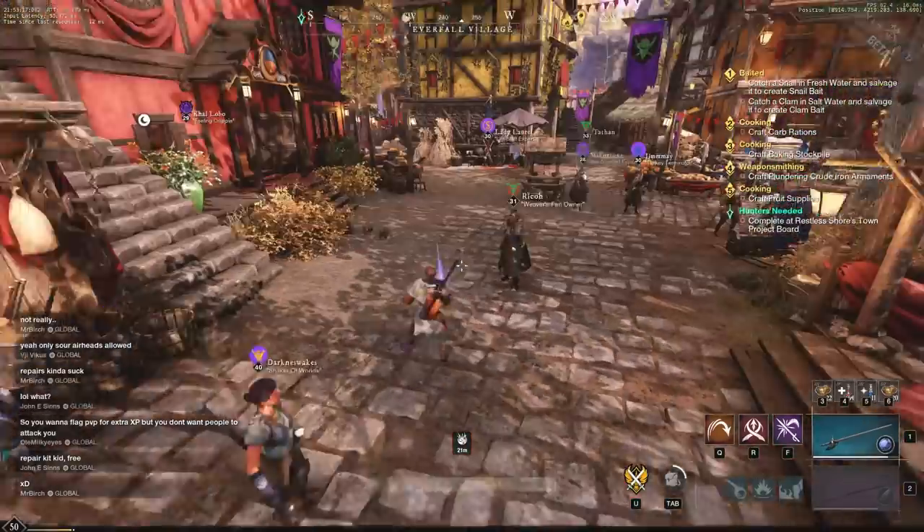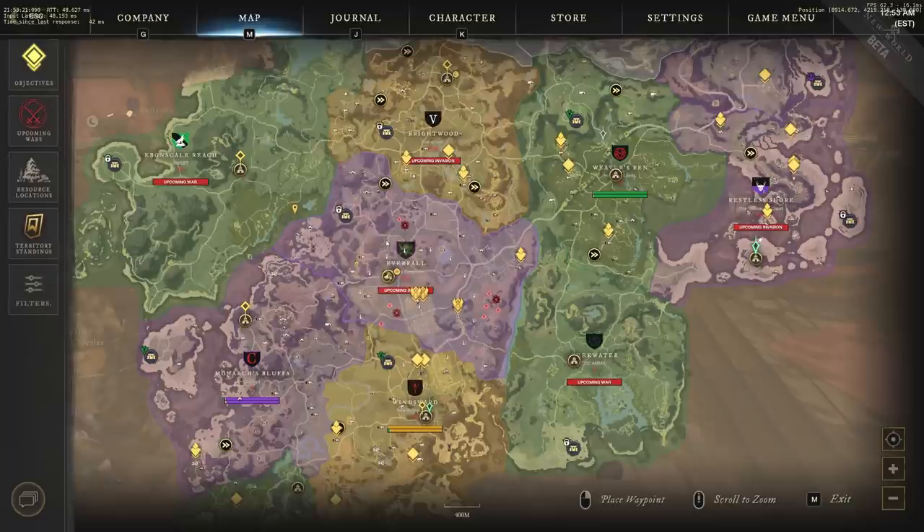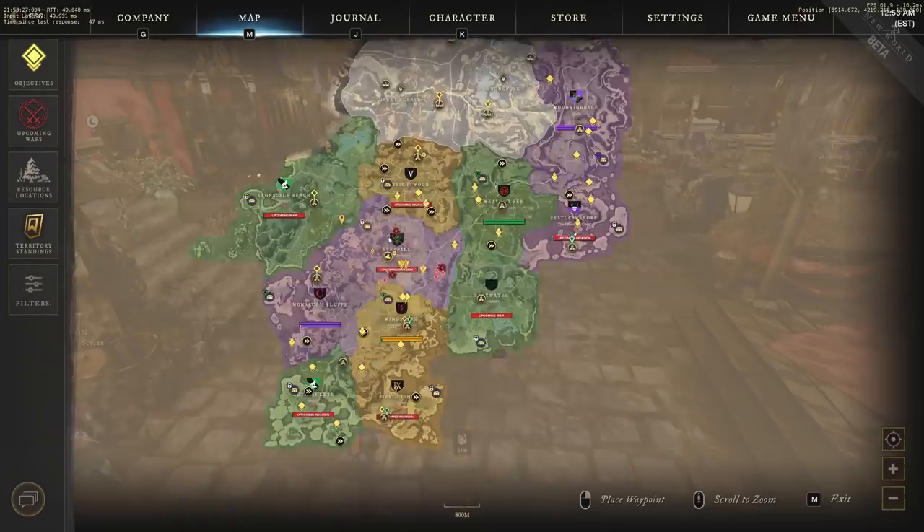So that's a quick guide on the fastest methods for making gold in Aeternum through gathering. I just wanted to go over those prices, but now I want to talk a little about where you can actually find these resources.